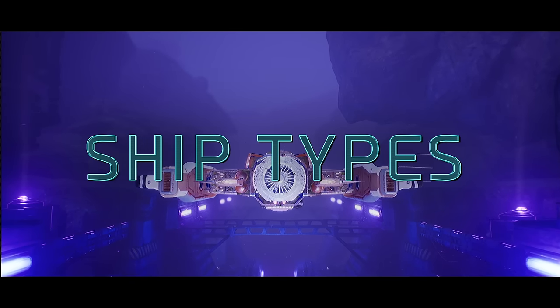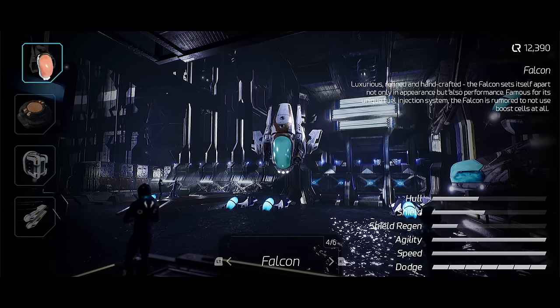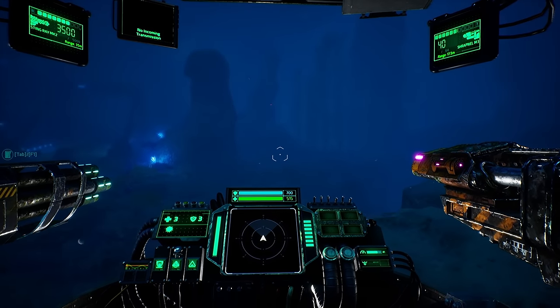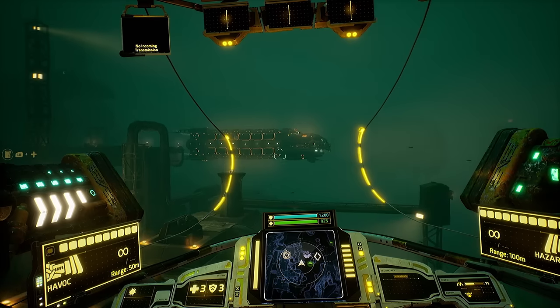Throughout your adventure, there will be several types of customizable ships at your disposal. Recon-type ships are best at taking cover, moving fast, and eliminating enemies from distance. They are usually equipped with less armor, but make up for it with fairly powerful shields.